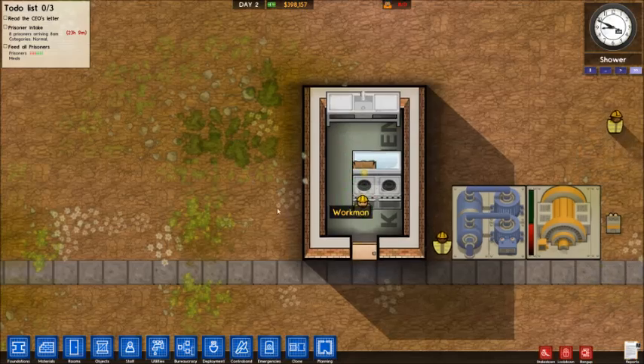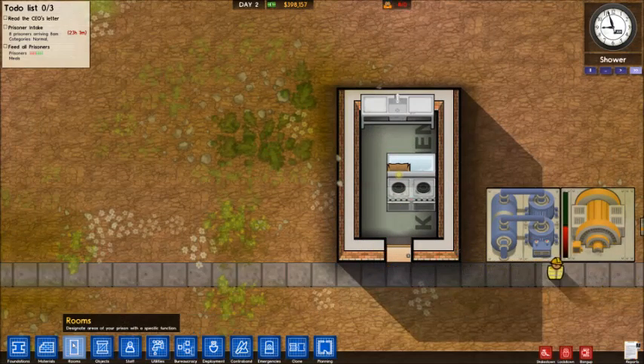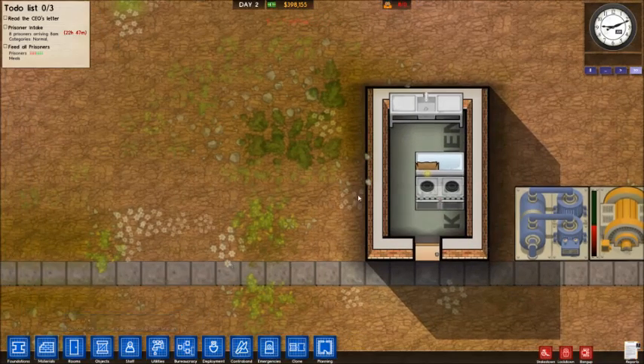That kitchen is now functioning. That's the basic bare minimum setup for a kitchen. I'll just pop a few floor tiles in here to make it look pretty, and that's the kitchen done.